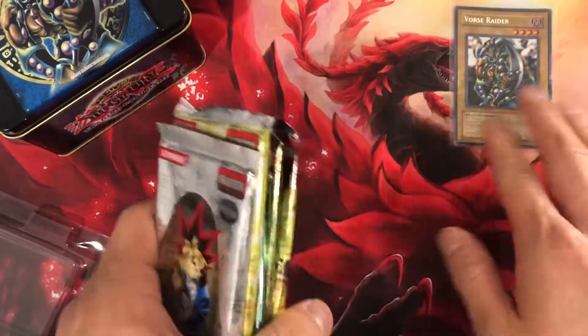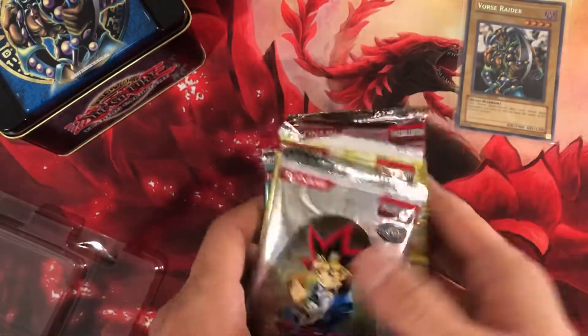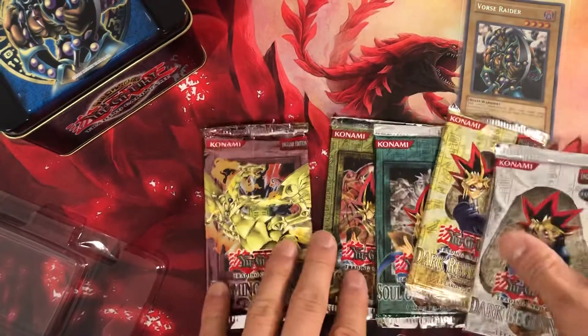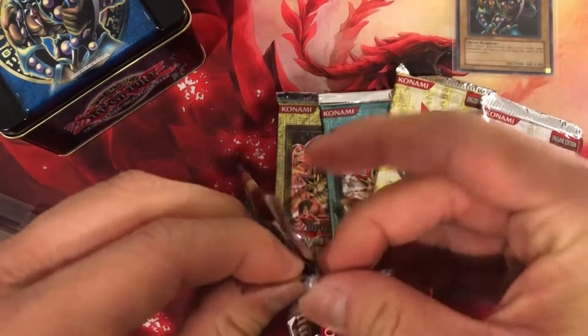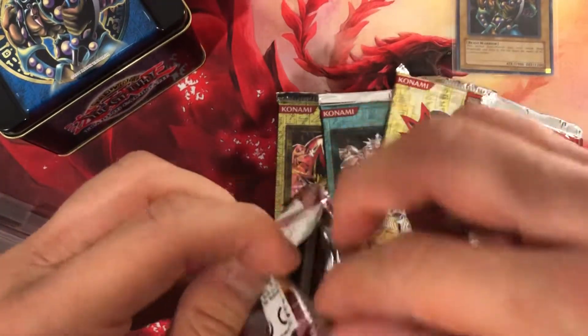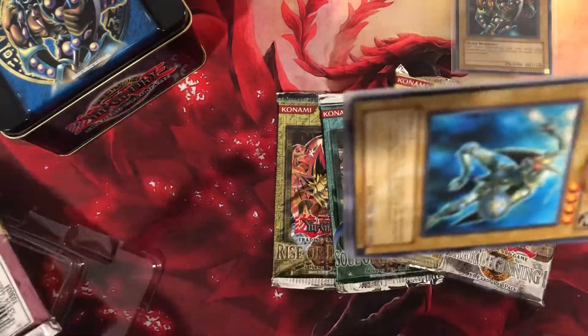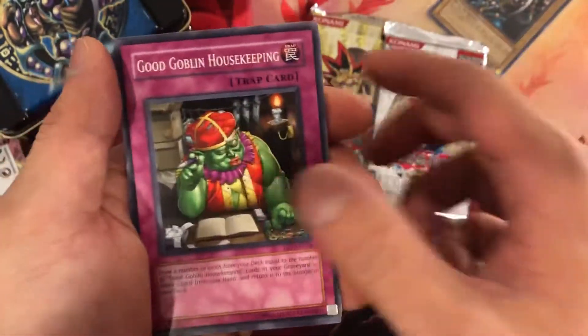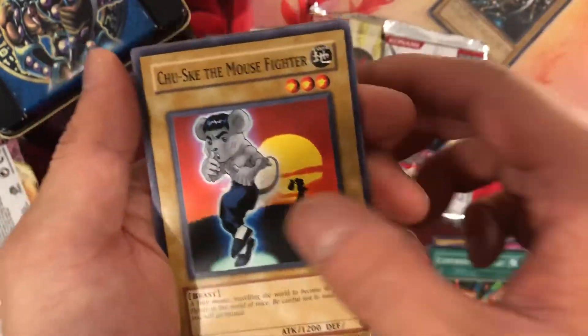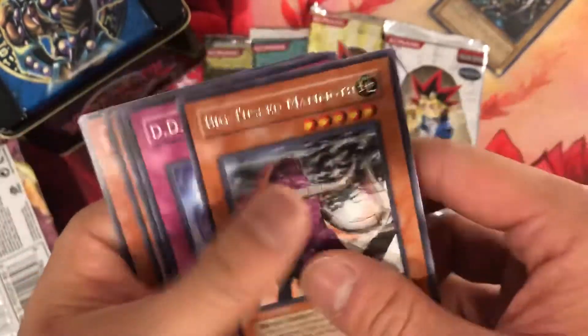So let's go in the order that we just feel like. I'm gonna go with Flaming Eternity first. Insect Knight. Good Goblin Housekeeping. Mouse Fighter. Big Tusk Mammoth. Just a rare in that pack.